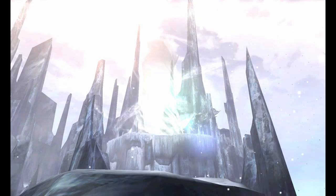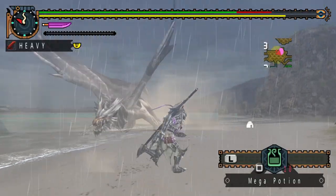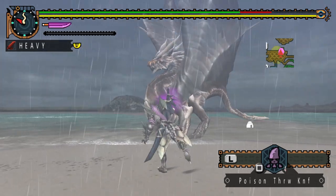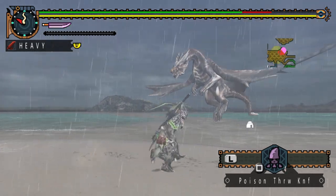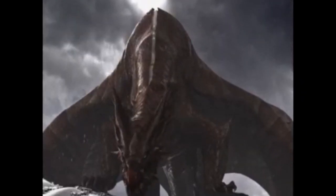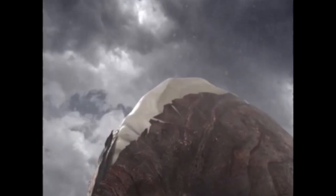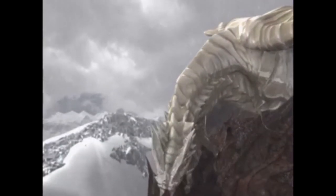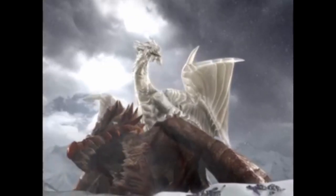This is a good opportunity to talk about Kushala and his elemental powers. In the older games, his physical attacks would be dragon element based, though this was not immediately obvious because elemental blights did not exist in those games. However, rather than dragon, Kushala's weapons dealt ice damage instead. This is because in snowy regions he could deal ice damage, but not anywhere else curiously.